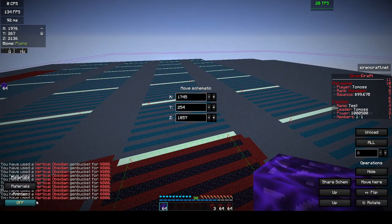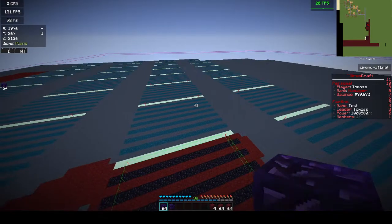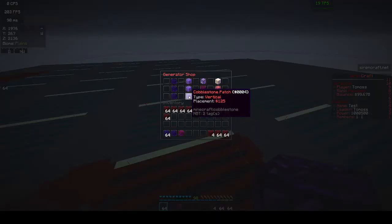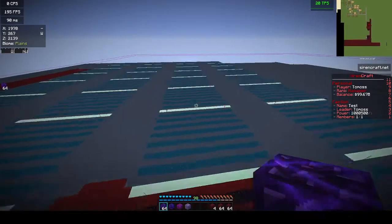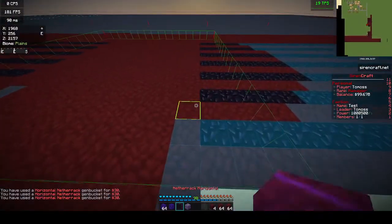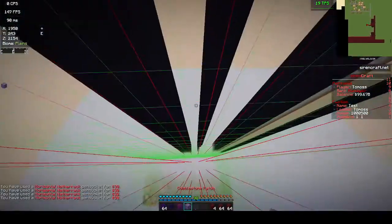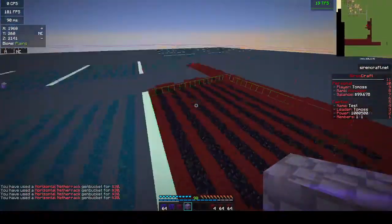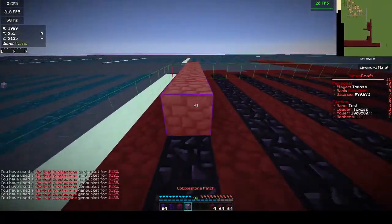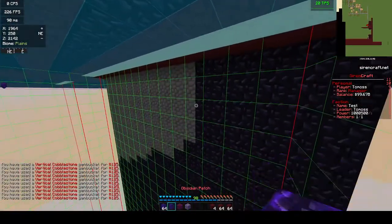You can also use patch gens and horizontal gens. The horizontal gens go 8 chunks. I'll show those for you guys. There they are — these go 8 chunks. Let me show you guys the patch gens. The patch gens will go through pretty much any block. You can have those like that and they'll go through.